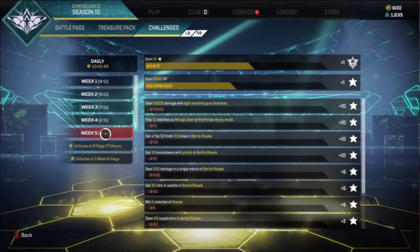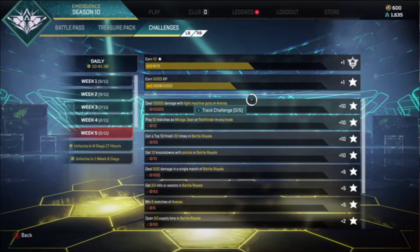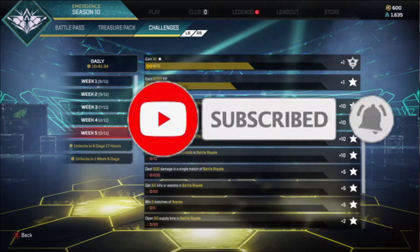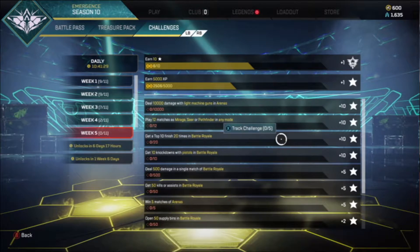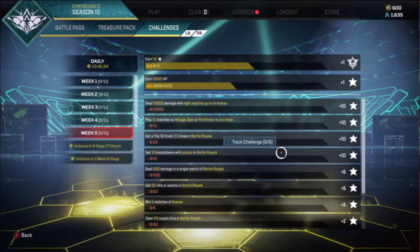Starting off with our first instant tier-up challenge, we have deal 10,000 damage with light machine guns in arenas. Following this we have play 12 matches as Mirage, Seer, or Pathfinder in any mode. Then we have get a top 10 finish 20 times in Battle Royale. And our last instant tier-up challenge is get 10 knockdowns with pistols in Battle Royale.